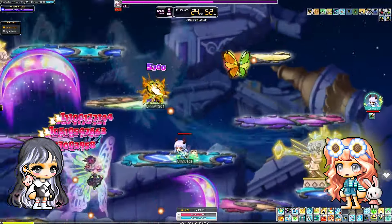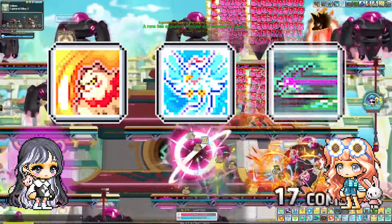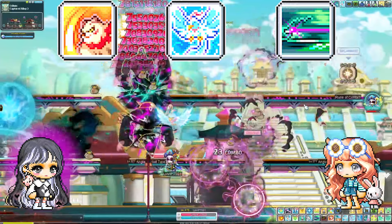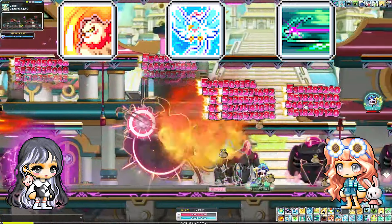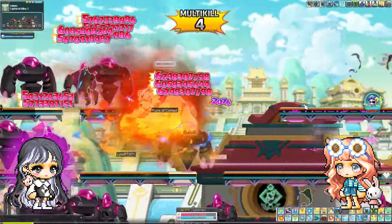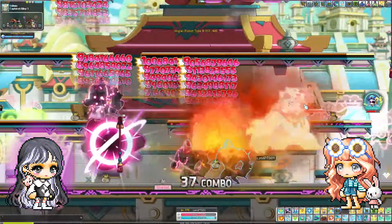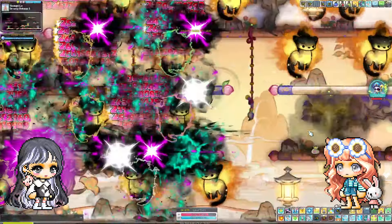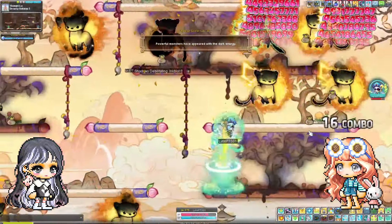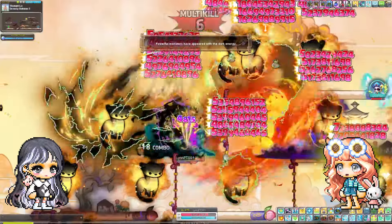Lynn has an abundance of support skills that make her an extremely viable member of your bossing party. Now let's move on to her damage skills. Using any of her spirit guide skills will give her a final damage buff, with there being a separate buff for each spirit guide. These are buffs you will need to upkeep throughout a fight for optimal damage. Each buff stacks up to 3 times, and is easy to maintain since Penny and Payon have toggles that automatically attack mobs, and your main attacking skill is using Pan. I would consider Lynn to be a 2 minute burst class with decent DPM.